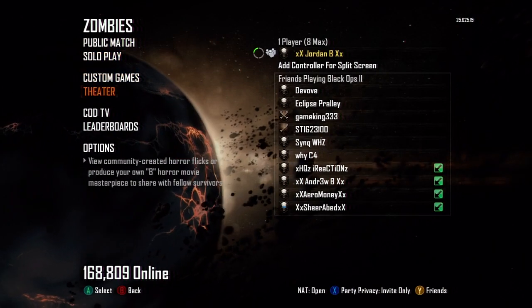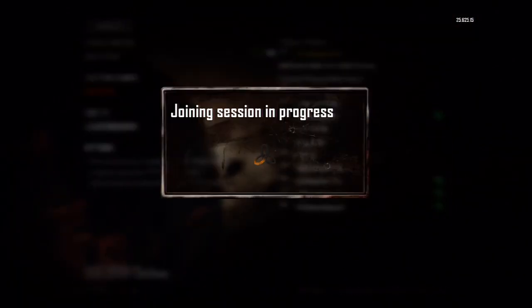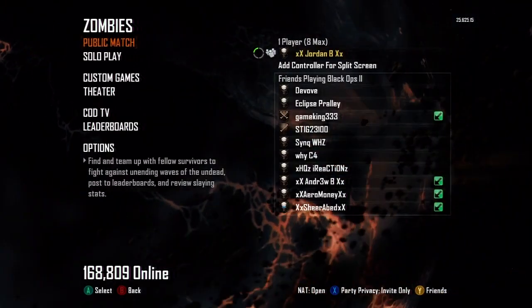We'll get straight into the tutorial. The first thing you're going to need to do is go into the zombies menu, hover over theatre, and press Y to join a friend's session. Your friend should be in a lobby of grief mode and you can use any settings you want, like round 20.